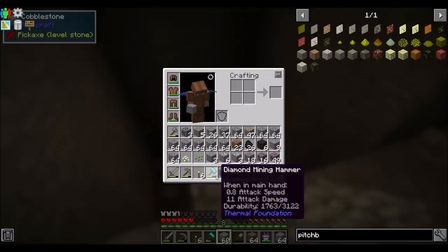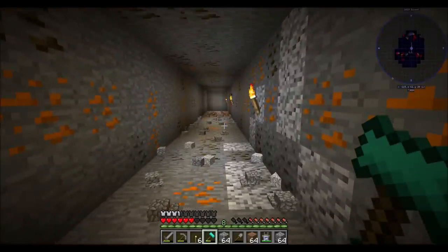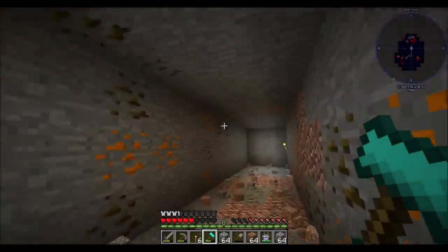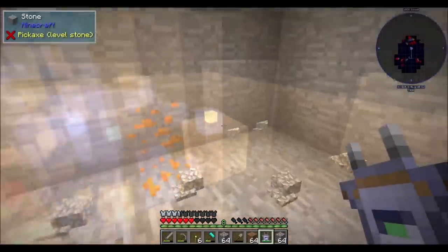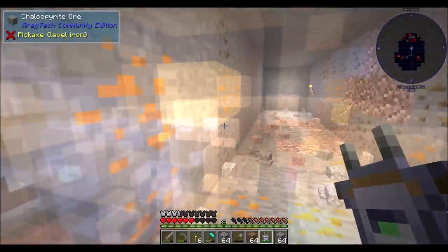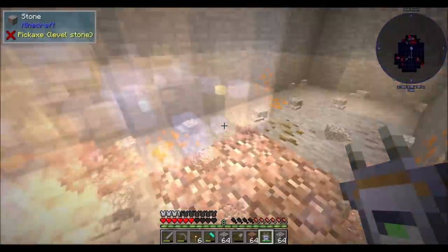I completely destroyed one diamond hammer and now I'm cooking up a second. And I just want you guys to see what the ore veins look like in this pack, because you're going to find veins like this. This is actually a really huge ore vein. There is a ton of stuff around here. It's shenanigans. It's kind of hard to even really grasp how big the ore vein is.